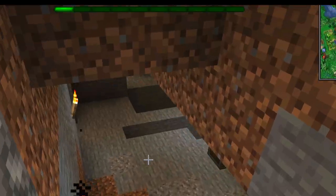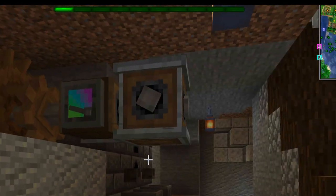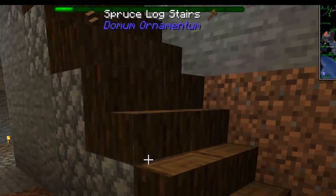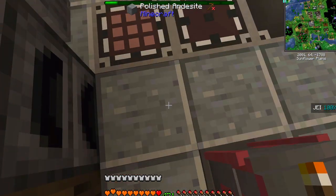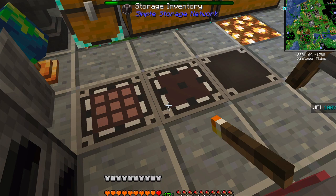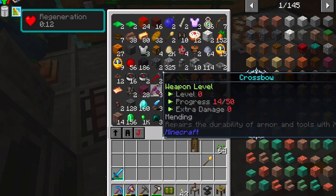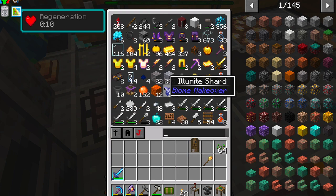We hit some armor stands and dug out a little basement — this is a work in progress but we have some machines and stuff going on over here. You click on the storage and it brings up the whole inventory — our entire storage of all kinds of stuff, which is a lot.